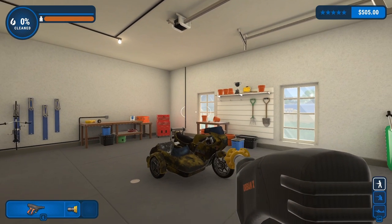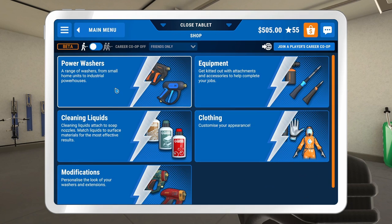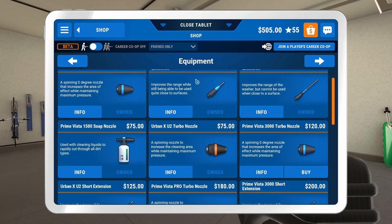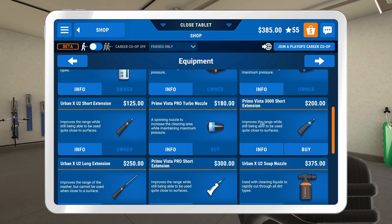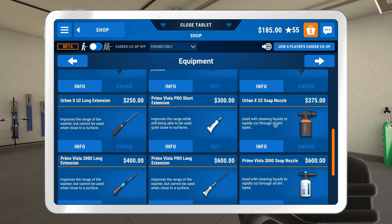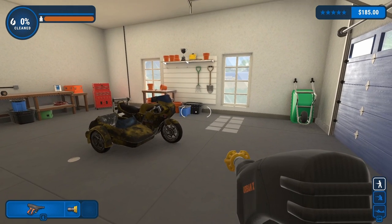The first thing we're going to do, let's go ahead and take a look at the shop. Let's see what we can do with the shop here. We can buy that nozzle — and we can buy that. We won't use it much here today, but at least we have it. All right, we're ready to start.